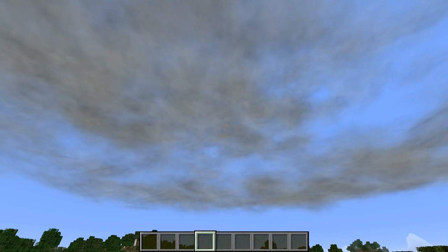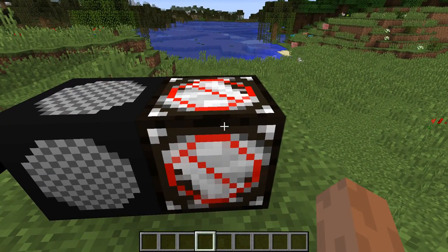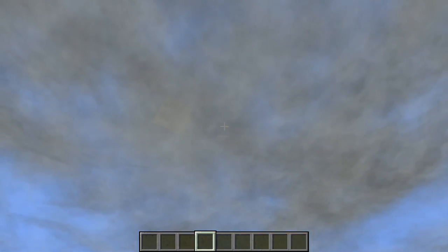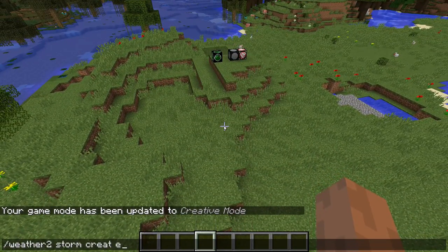In this, you basically get the smoothed cloud textures, you get the radar that looks like this, you get the siren that looks like this, and you get the deflector that looks like this. And also, on top of the textures there, you get the new sounds that I added — Weather 2, Storm Create, F1.